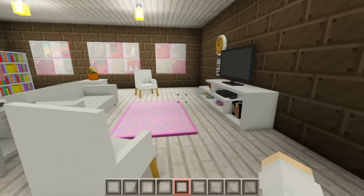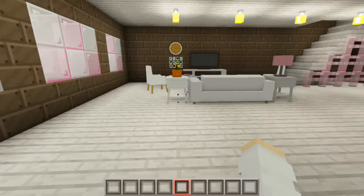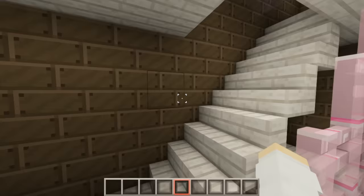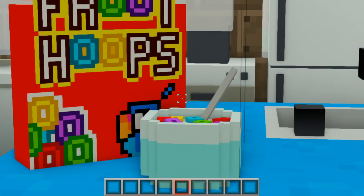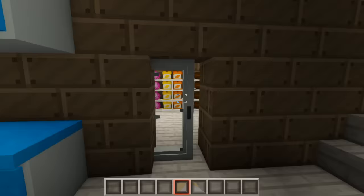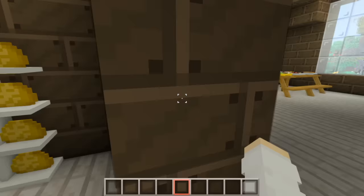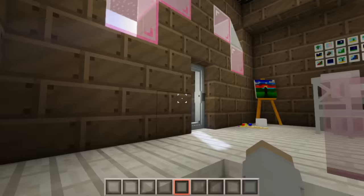Let's start off this tour with my house. Here is my living room - we've got a beautiful piano and a fireplace, a little seating area, and a little bathroom over here. Now let's go upstairs to my kitchen. Look how cute! We've got some fruit loops and some donuts, and a beautiful walk-in pantry over here.